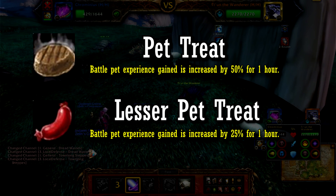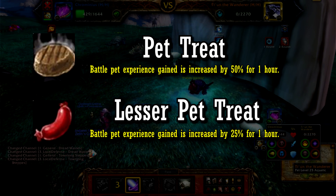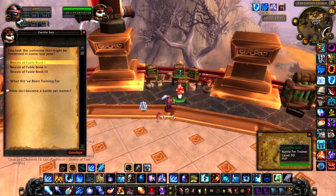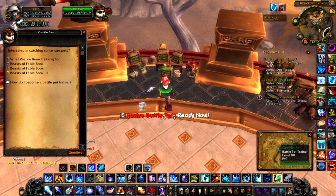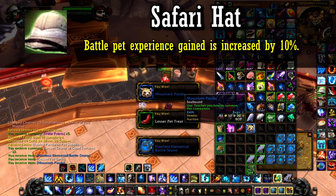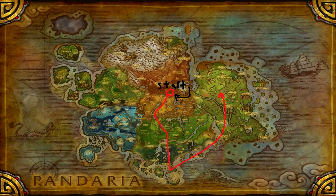You're going to want to get a pet treat. If you have the pet biscuit — the pet treat that increases XP by 50% — then you'll get your pet to 25 in the first 4 battles. Otherwise, just do one of the Beast of Fable dailies to get the pet sausage, the one that increases XP by 25%, then make sure your safari hat is on. Once you have your stuff ready, head towards the first trainer. This guide will have you flying down, then turning for the last one.